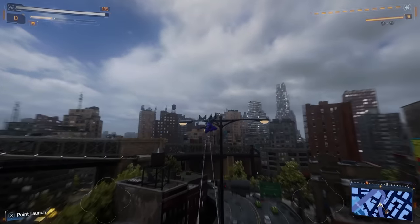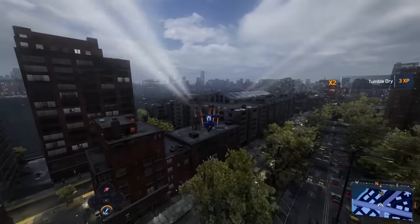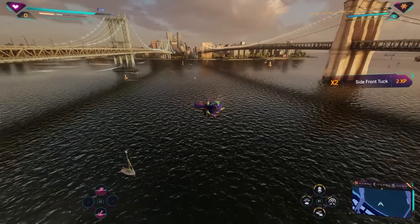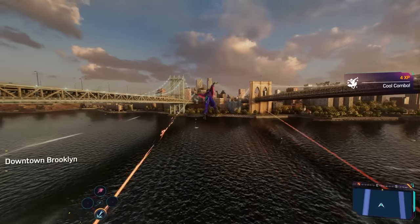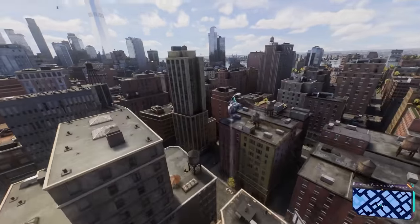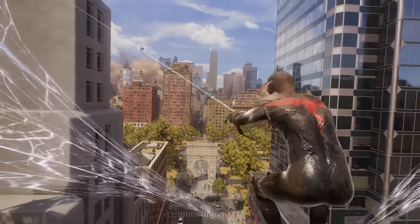I'm still hoping for some extra quality-of-life fixes — I want the option to change weather effects, and I'd love the ability to change the type of webs you shoot, like keeping the black webs regardless of what suit you're using. I'd also love web wing color customization, especially for Miles, since some suit styles turn the suit blue but the web wings stay red, which looks odd. I imagine Insomniac will keep taking community feedback, and we'll see more patches and suit updates like the Raimi suit fix.